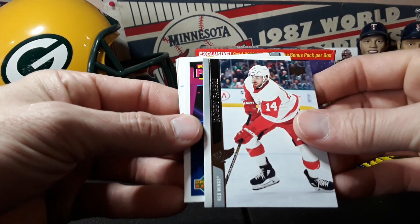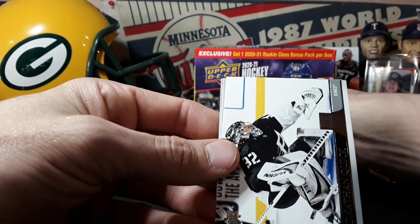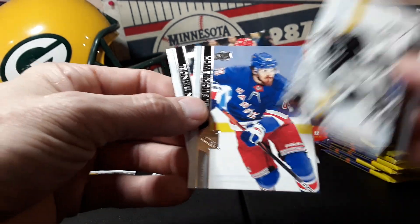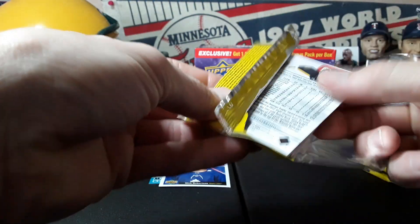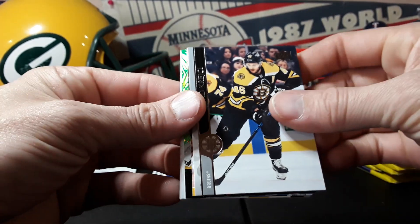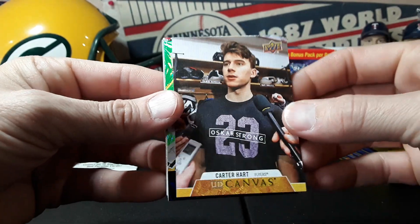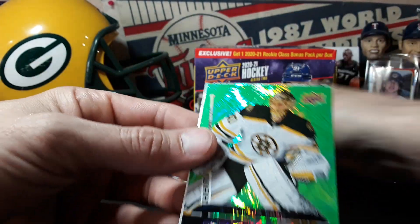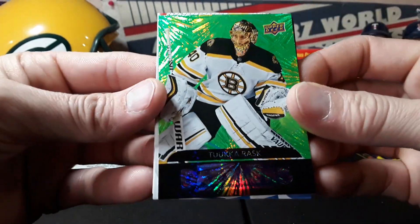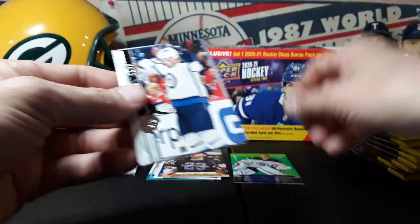We got something coming up — another Portrait rookie, Nick Robertson. Behind that, just a white background. I'll try to fly through this so it's not too long of a video. We got a Dazzler in this one, that's fun. We got a Canvas — Carter Hart. And our Dazzler is Tuukka Rask. I actually have a little PC of goalies; I've always been fascinated by the goalie, so that will go on the PC.